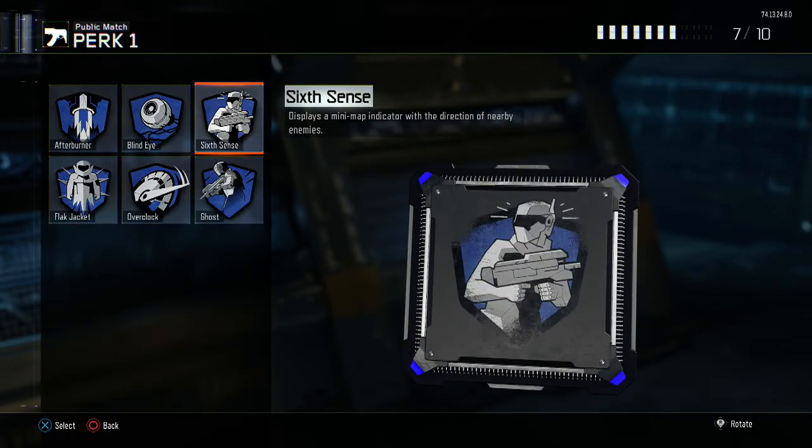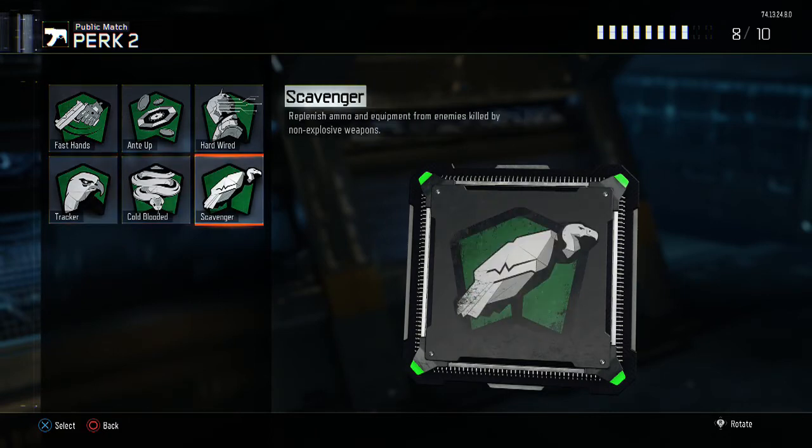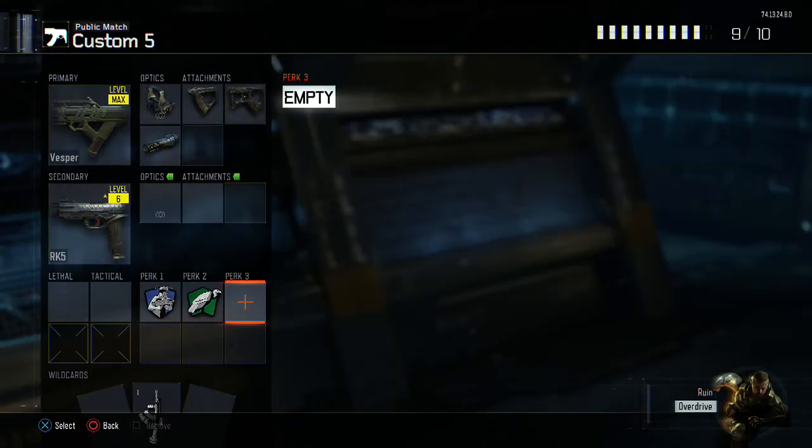For perk number one, we are going to have Six Cents, and this is going to display a mini-map indicator with the direction of nearby enemies. Once again, we are going to be up close to our enemies, so the fact that we can see what direction they're going to be coming from is a big advantage. For perk number two, we are going to have Scavenger, just because we don't want to run out of ammo. Scavenger is going to allow us to replenish ammo and equipment from enemies killed by non-explosive weapons.